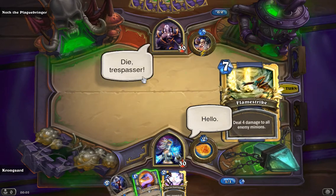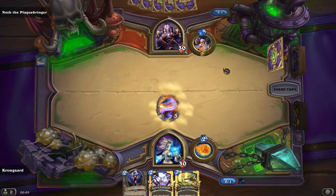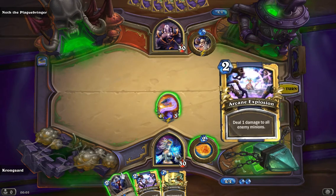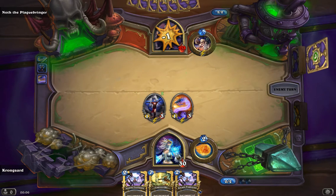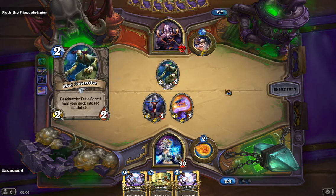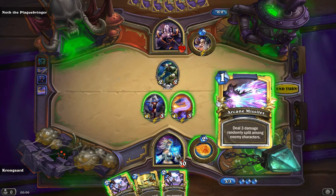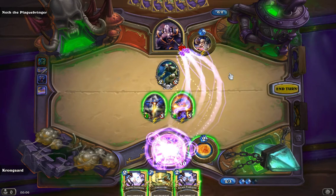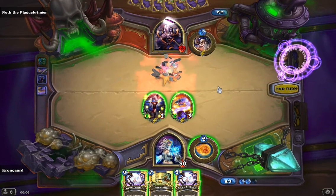Let's try the greetings. Oh, awesome. 'Die, trespasser.' What's with the gem? Oh, that's because it's a passive ability. Not really my ideal spells here, but that's a crazy death rattle. I can go with this. Oh, that's a shame — I was hoping it would miss so that I could shoot it afterwards.